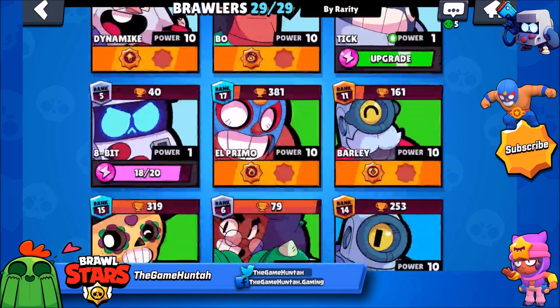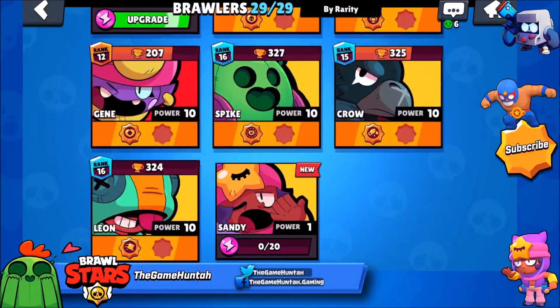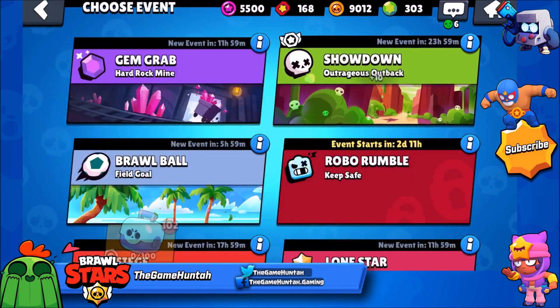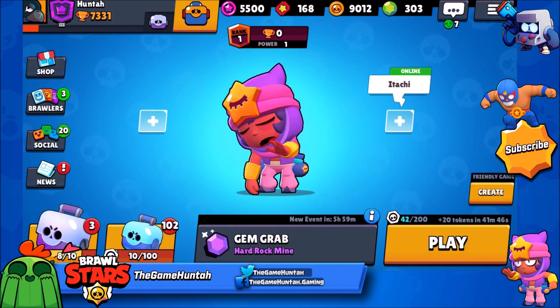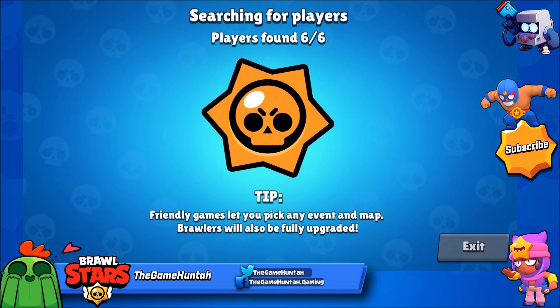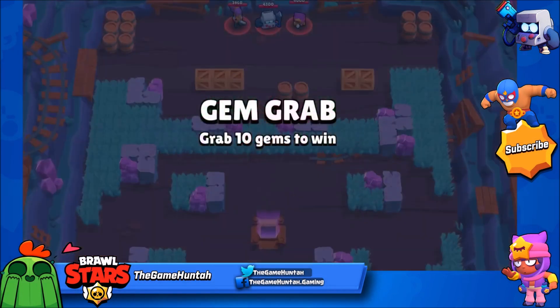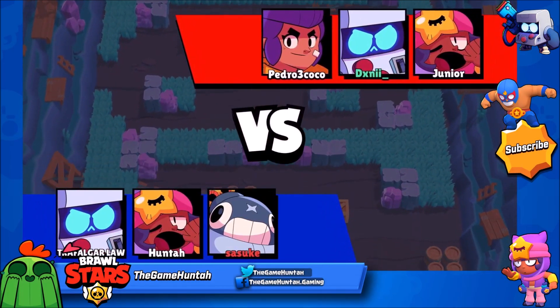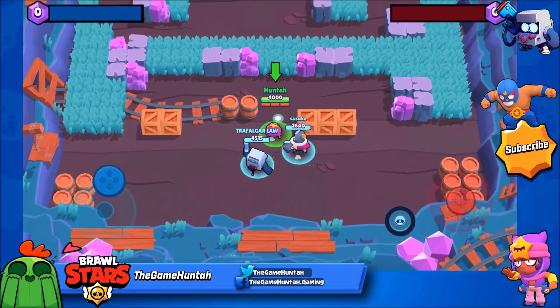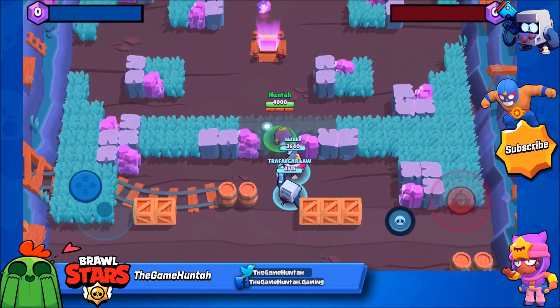What we're gonna do in this episode — let's take a look at Sandy now, playing against some real players. Let's go in Gem Grab — that will be my first time ever playing with Sandy. Let's see what we're gonna do with Sandy, first time ever playing this fella against real players. Let's go, I don't know what's gonna happen.